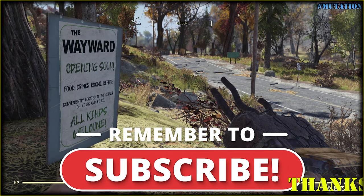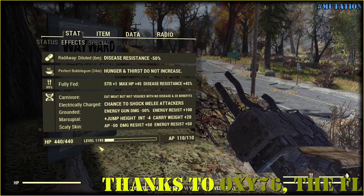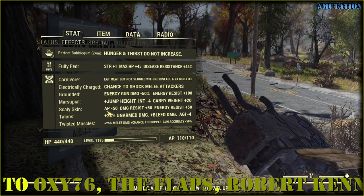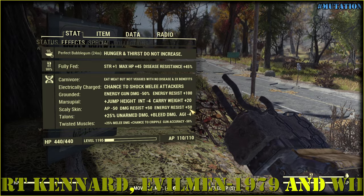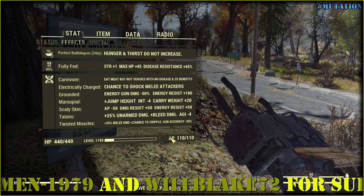Hello there! I'm back with some testing videos and today I want to cover the Scaly Skin mutation, because it looks awesome for just every build — 50 action points less, but more damage and energy resistance. It doesn't sound that pricey, though full builds don't have so many action points.